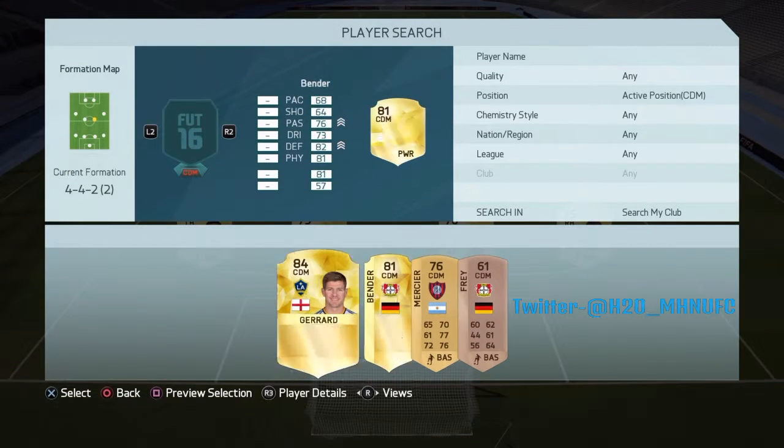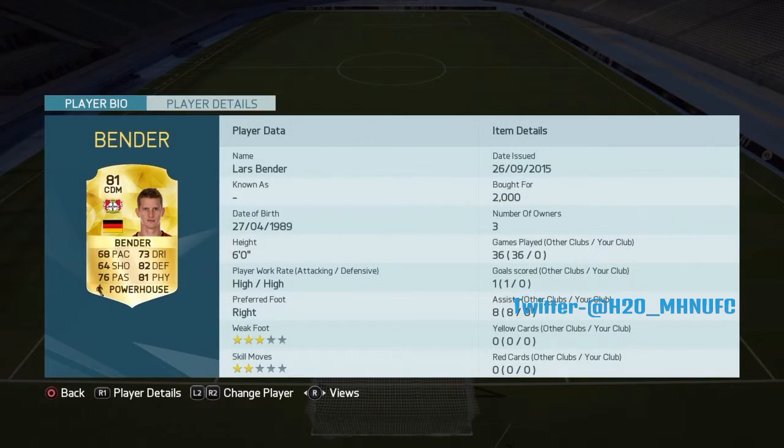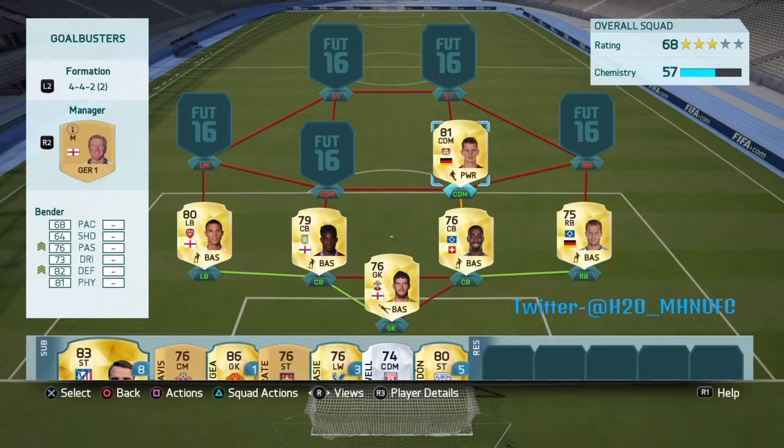Moving to the right side of CDM, we go for Bender. 2k, he's great. I got him with a Powerhouse chemistry style too — that is a tip, I would look out for chemistry styles. Powerhouse is a good one. His passing stats aren't that good, but playing him in CDM, his physical, defence, dribbling and passing all come up well above average. That is a very good card.